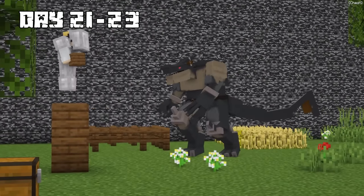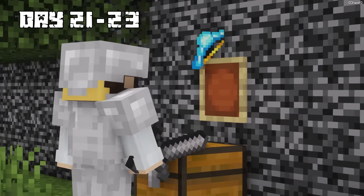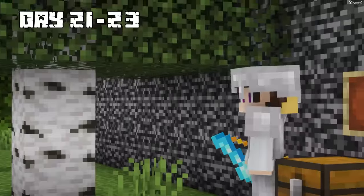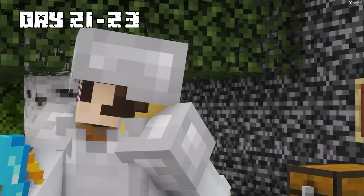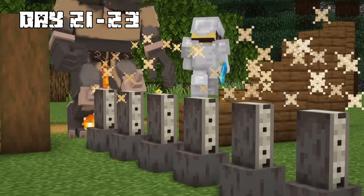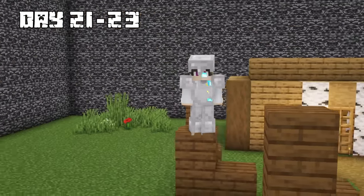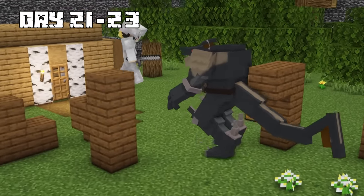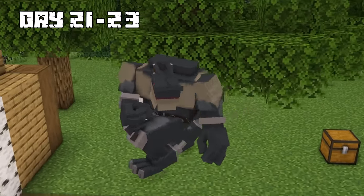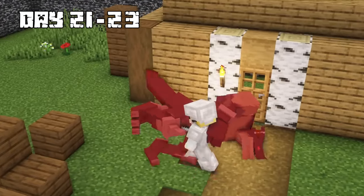I noticed an amazing weapon on an item frame — a soul conqueror — so I quickly grabbed it. The weapon came with 34 arrows but was already worn down. I used the arrows to fight, but then my weapon broke so I pulled out my sword to continue. With just a few more hits from my stone sword, I was able to kill the monster.